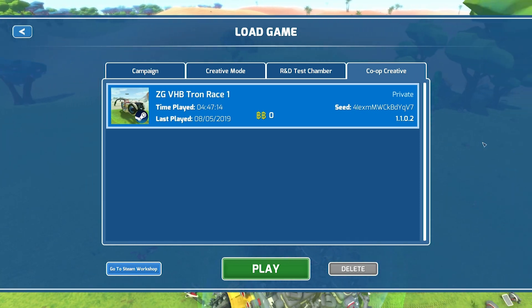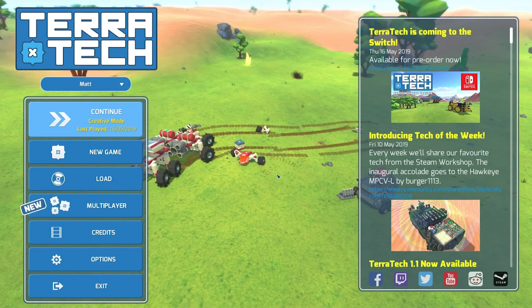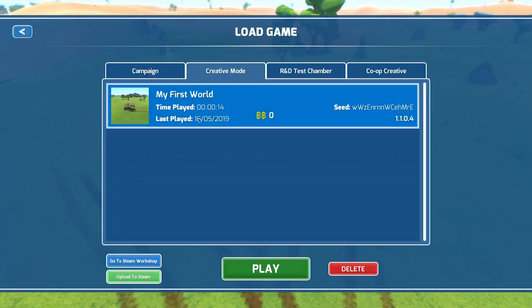This means you'll be able to share your favourite game saves with the community in just a few clicks. It really is as simple as clicking a few buttons to upload your game saves to the Workshop. From the main menu, click Load, then select the game save you'd like to upload.